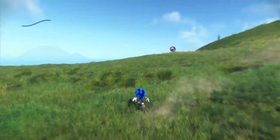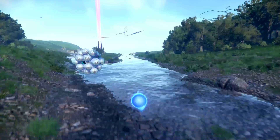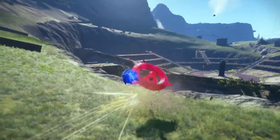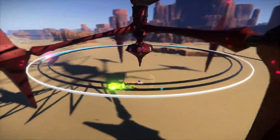Sonic also has a standard move set including a homing attack, drop dash, and stomp at the beginning of the game. While these moves are effective against normal enemies, you'll need to level up and unlock new skills if you want to take on bigger and stronger foes awaiting you on the Starfall Islands.